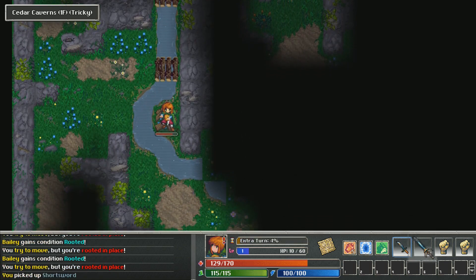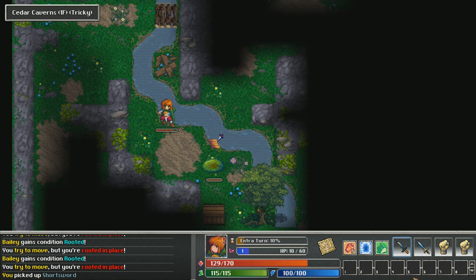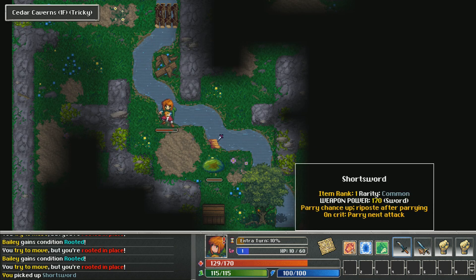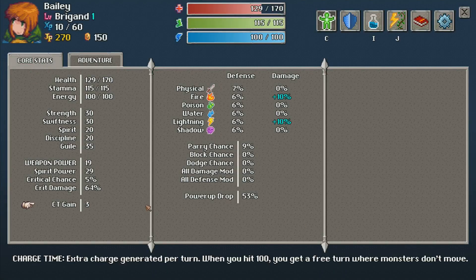I picked up a short sword. I notice something called CT over here. In this game, CT is your charge time — when you get up to 100 charge time, you get a free move. CT is basically your speed stat. If you're really fast, you get more CT which means more action moves.